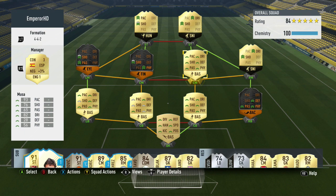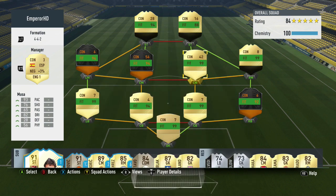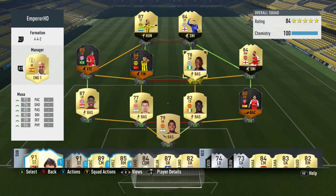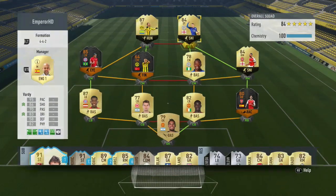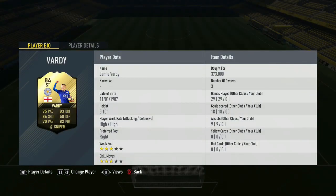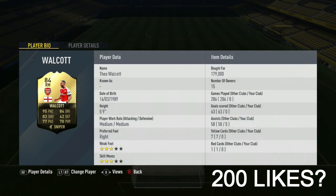I have the most delicious, the most overpowered, the tastiest squad in the history of FIFA. When I say overpowered, the reason it's overpowered is the pace — the pure sheer pace. I just wanted to do something different today with the squad builder, something that was just Usain Bolt-ish, The Flash, Sonic Boom, Emperor HD — basically something super fast. Everyone has a crazy amount of pace.